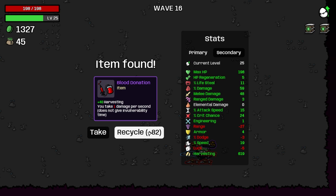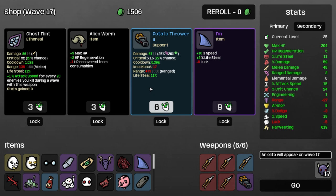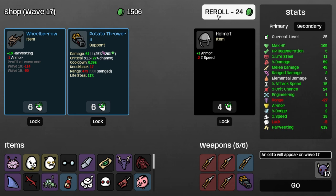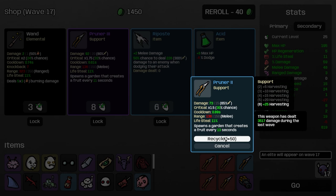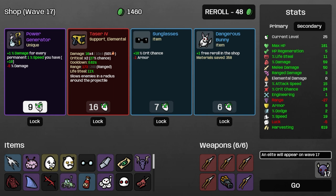Blood donation is very bad for us. Wonderbot — I just want the money. Let's take the armor. We can take another potato thrower here — it's starting to get good, but I don't think we want it yet. Adrenaline is one we definitely want later. We can sell this pruner and buy this pruner. Riposte is also something we're kind of interested in later on. There's that power generator I wanted and a dangerous bunny.